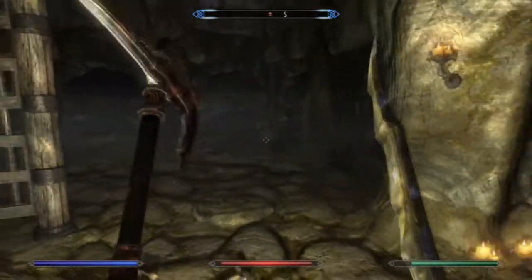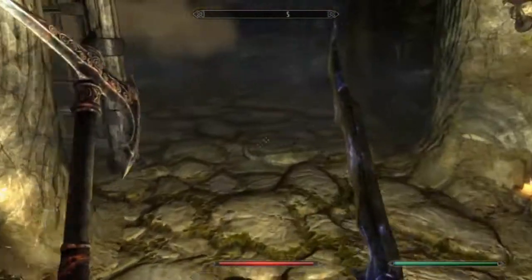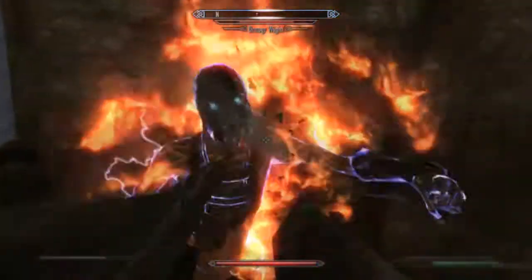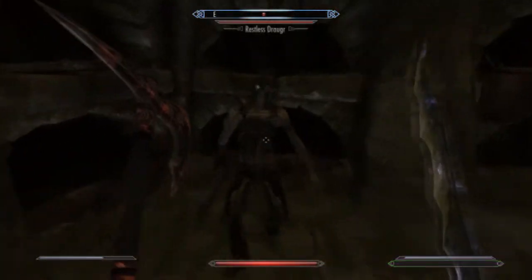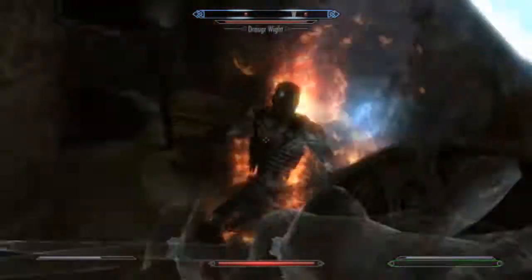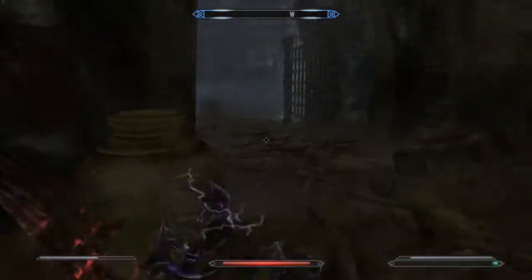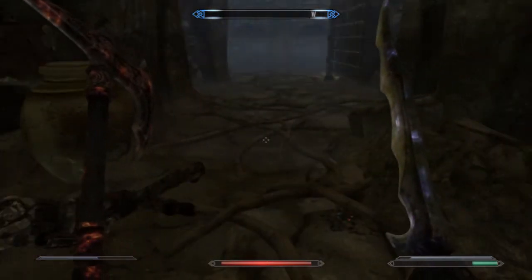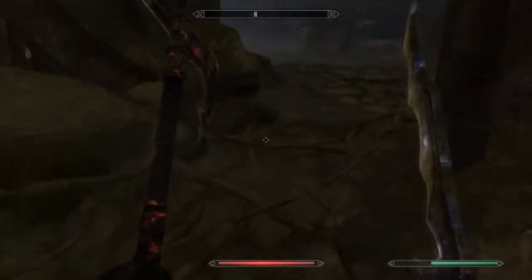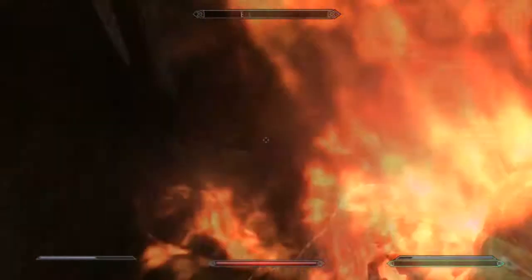There's a pressure plate - avoid that. Let him trigger it actually. Ha ha, bye now. Just another one. Jump over that. I've never seen a trap with double pressure plates before either. I wonder if that is randomly generated, or if it's preset. Like, if I went here at level 1, would the mobs be lower level and the traps be weaker?